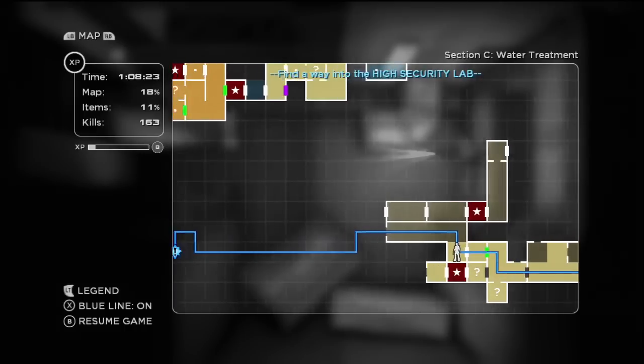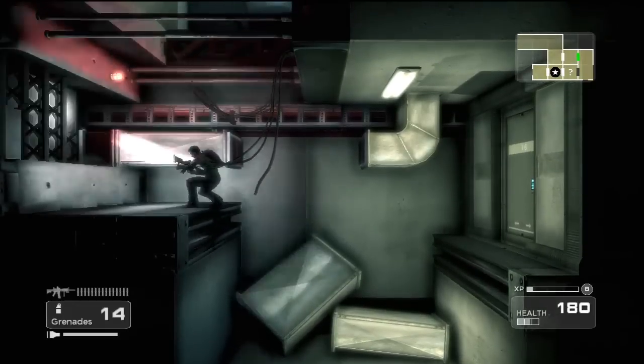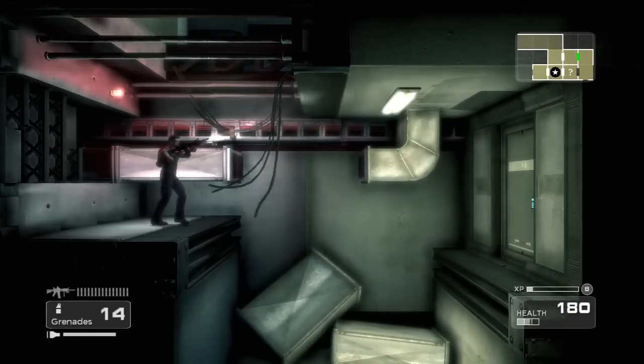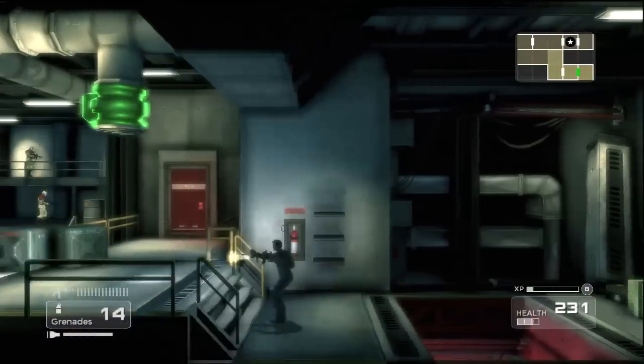Let's see where we have to go. We have to go through this giant area to the high security lab. Gotta be aware of the loose electrical too — quite possibly could zap us. Ooh, HP. That's always good. Leaving health packs around.